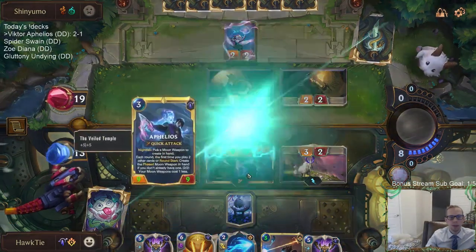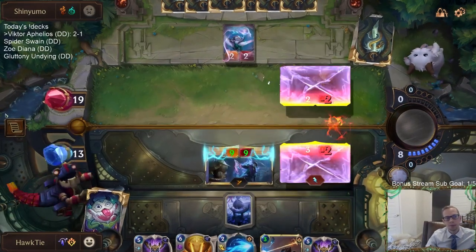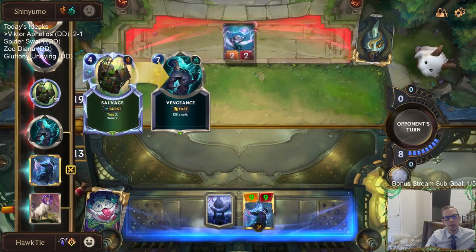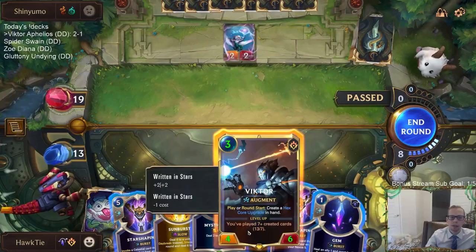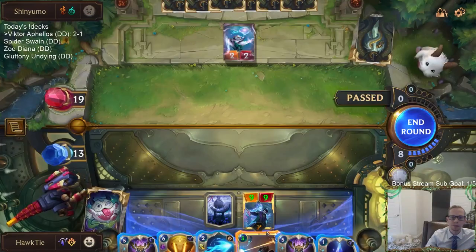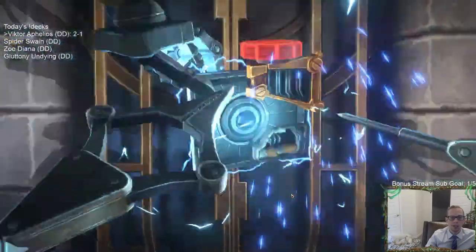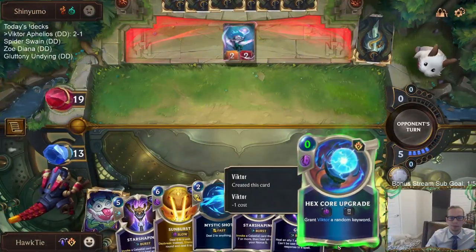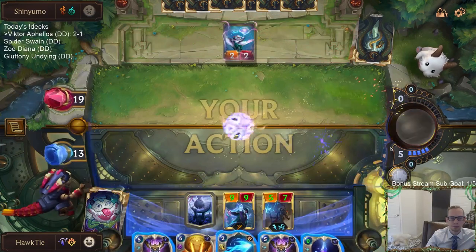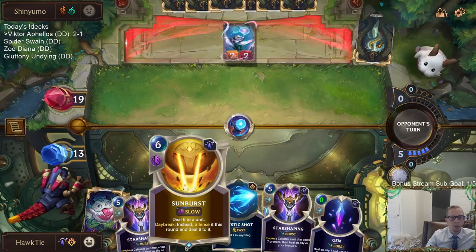That's a win for me - having a Vengeance get wasted on that. They did just burn a Vengeance with the Salvage also, so that's two Vengeances gone. While Ruination's still an option, I think this is okay to play. Keeping the Sunburst for Ledros.